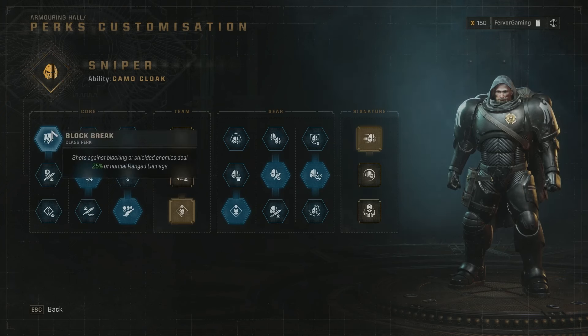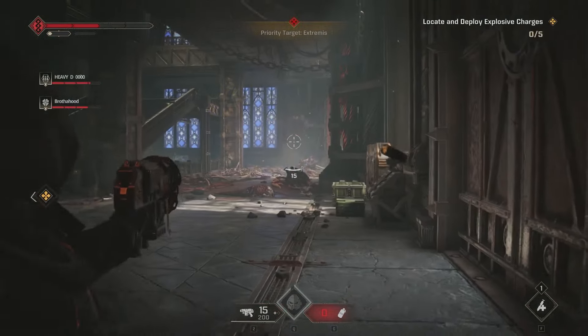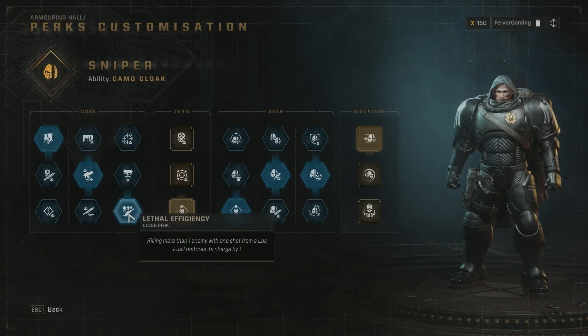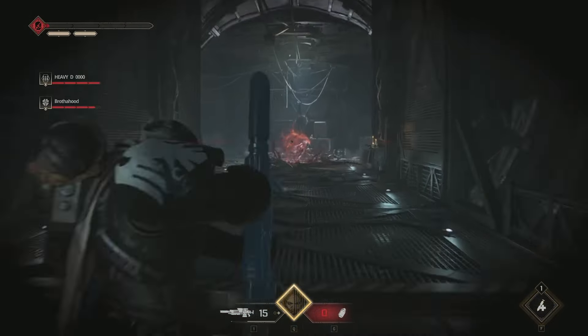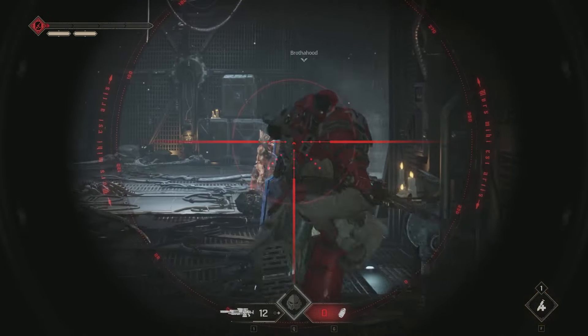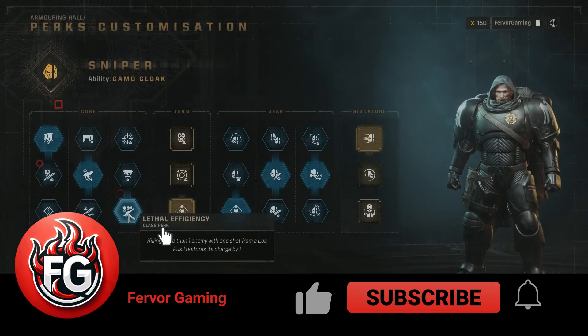Vantage Point is a whopping damage increase and all you have to do is stand still for two seconds. Generally you should be positioned far in the back, and you'll be constantly de-aggroing by going stealth so it works fine. Under the final core role we're picking up Lethal Efficiency - killing more than one enemy with one shot from the Las Fusil restores its charge by one. You can see in the footage I'm killing enemies and cleaving them because we have a lot of radius, which helps maintain ammo even without the low-life build.